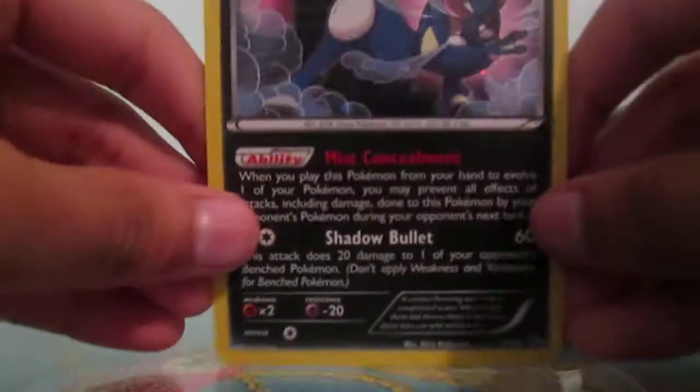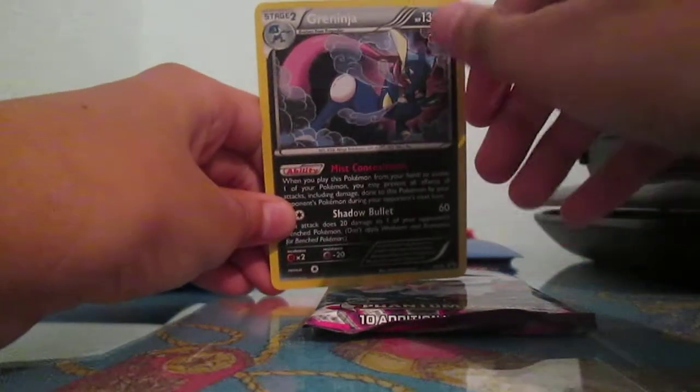Here's the Greninja promo. As you can see, it's darkness type.